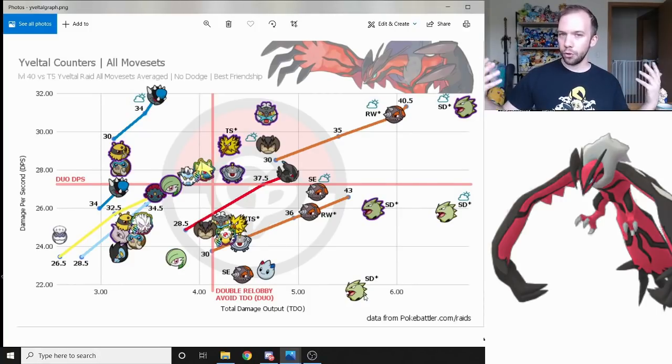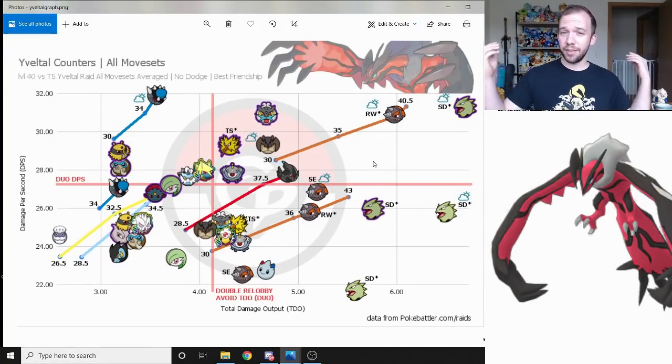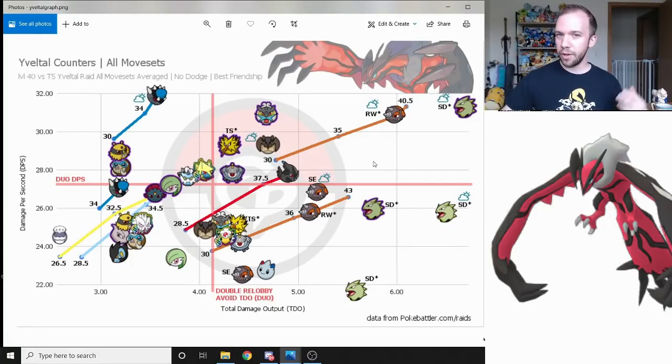The X-axis is TDO — total damage output — basically the percent of damage a Pokémon should deal on average to Yveltal before they go down. You can think of it as a more useful metric for tankiness. I also have a double relobby avoid TDO cutoff line, meaning that if you're going for the duo attempt and your Pokémon are to the right of this line, that increases your potential to avoid relobbying twice. Not relobbying quickly is a really big drop in DPS, so it definitely pays off. Simply put: the more up and to the right your Pokémon is, the better it's going to be in the Yveltal raid.